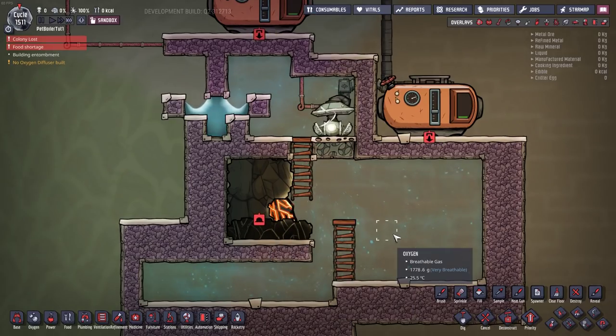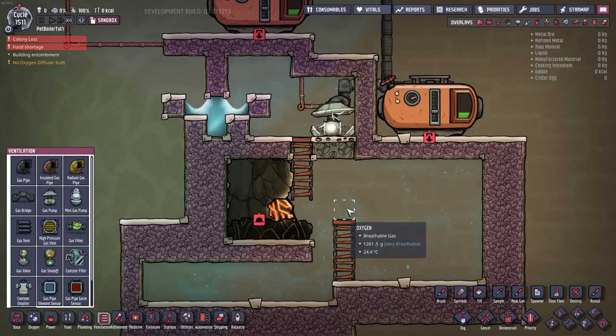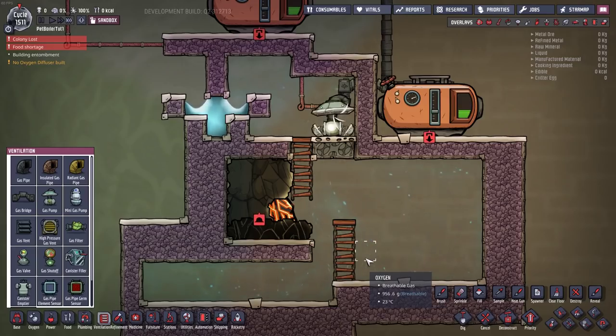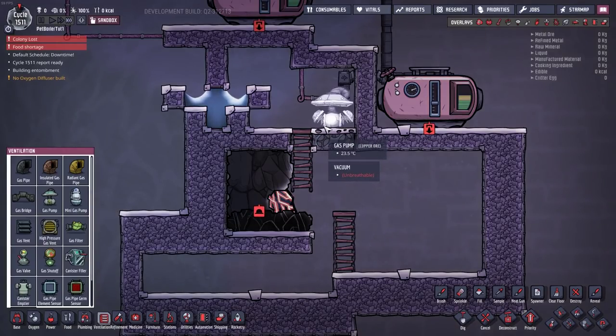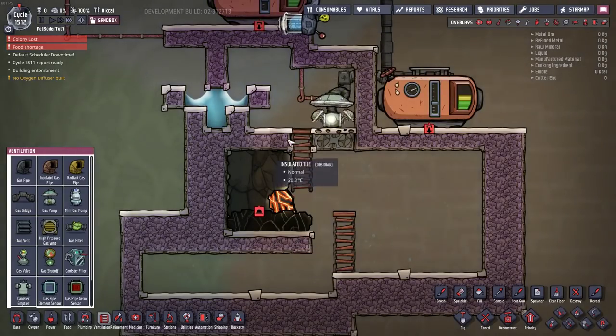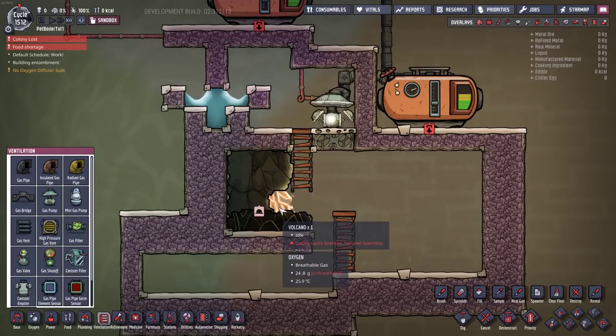This is going to take a while — usually about five or six cycles because we're only using one gas pump. If you want you could put in a second gas pump, but unless you're in a huge hurry it's not worth it. A second gas pump would probably cut it down to about two or three cycles. If you don't have access to Atmos suits you're probably not going to get a chance to analyze the volcano, because once you vacuum this out your duplicate will have to run in, start examining, and then run out again. If you do have Atmos suits it's much simpler — you can usually get the volcano analyzed before it erupts.